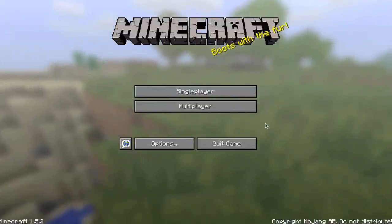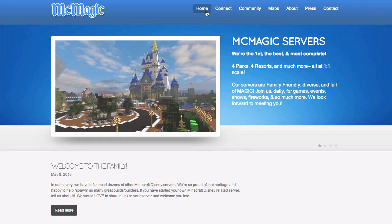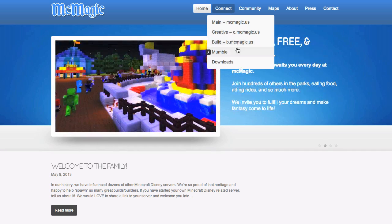Let's take a look at how to add a multiplayer server in Minecraft. First we're going to need an address. Over here is mcmagic.us, where they've rebuilt all of Disney World in Minecraft, and under connect you'll see the addresses of their servers. We have main, creative and build.